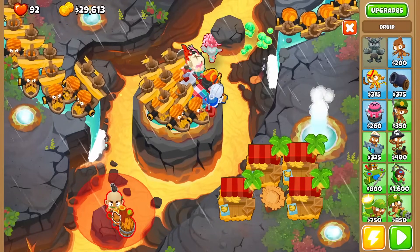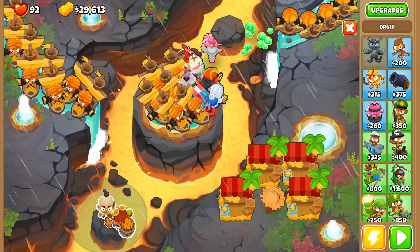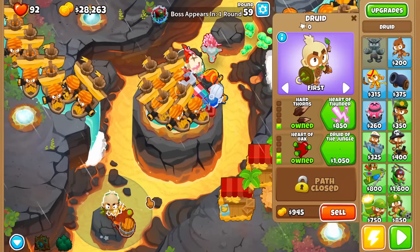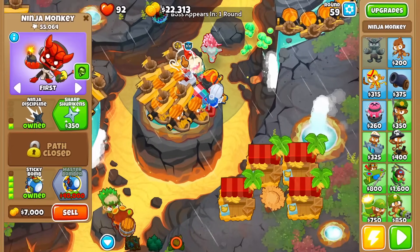Against tier 2, sell your boomerang monkey. Place down a druid next to your alchemist and upgrade your druid to Heart of Thorns and also to Spirit of the Forest. You can also sell your Sticky Bomb now.